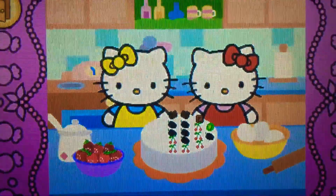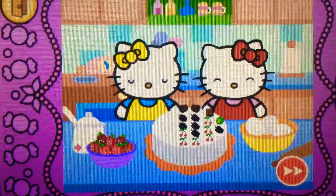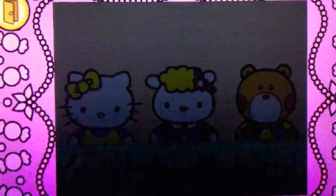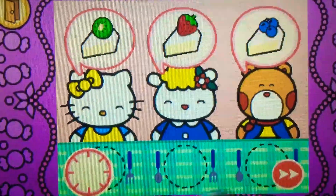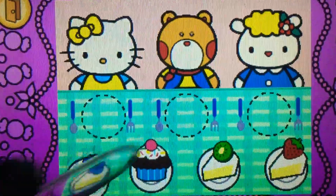Look. Hello Kitty's cake is beautiful. Come on. Hello Kitty wants to share cake with friends. Watch carefully. Remember what each guest wants before the time runs out. Drag the correct food or drink to each character.